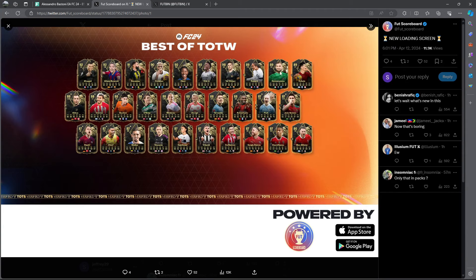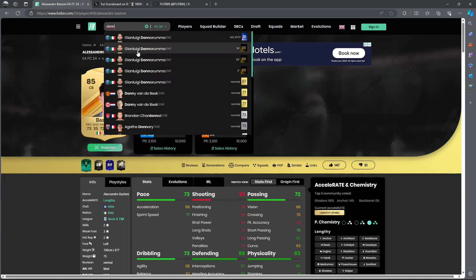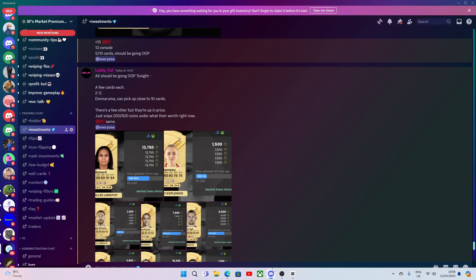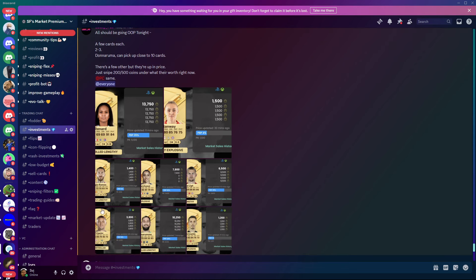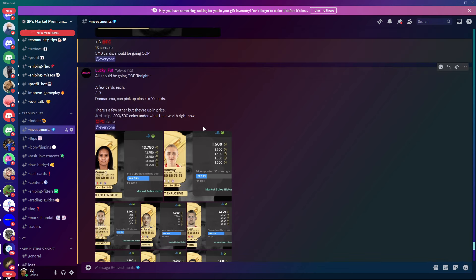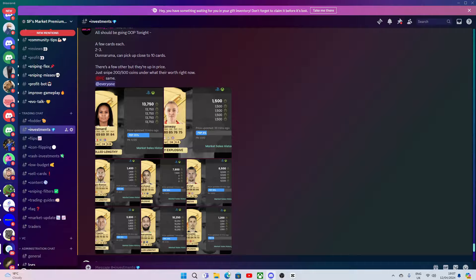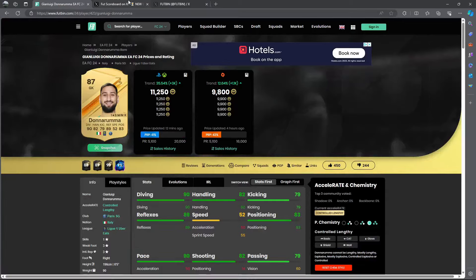For example, Donnarumma is 18-rated, meaning the gold version will be officially out of packs for a whole week. In my Discord, a leaker posted a list of players to buy at 1:30 PM UK — cards going out of packs: Renard, Donnarumma, Trippier, Ramos, Kachawi, Delict, Stanway, Grimaldo. This was posted three to four hours before the content. Donnarumma was posted at 10k and is already 11,000 coins.